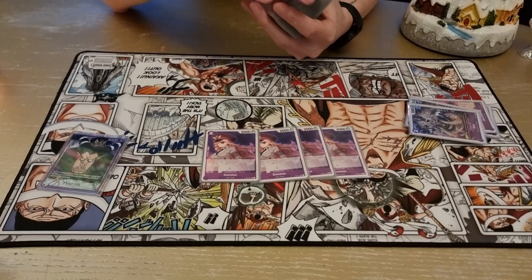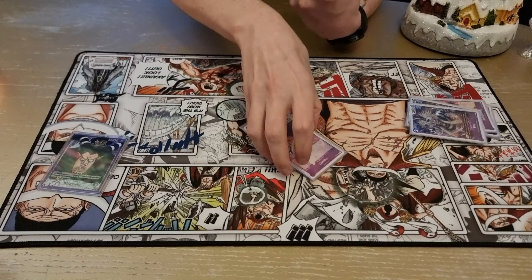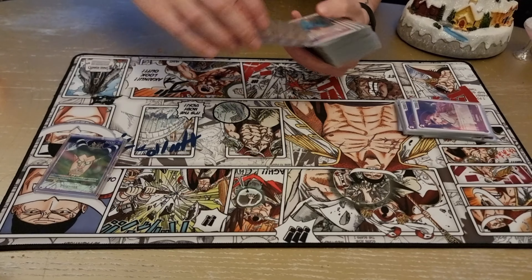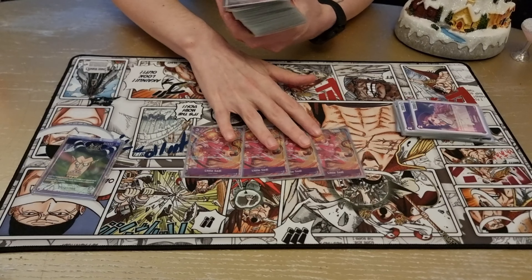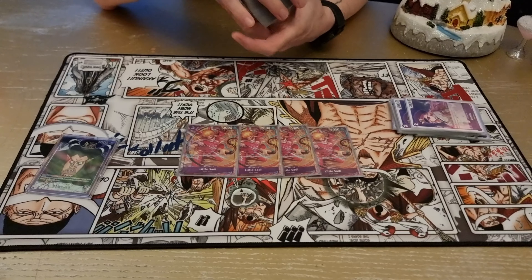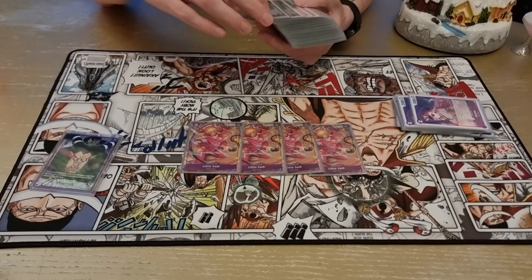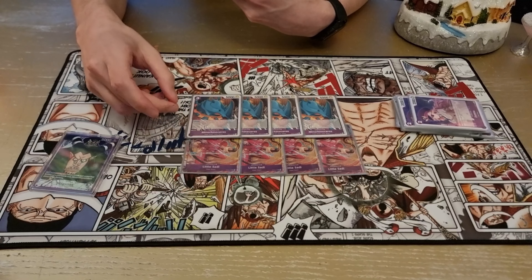Domino is searchable, so if you need any blockers instead of Queen you can just play this — search it or use the counter. For our three costs we play four times Little Saudi. In this build you want to use this as a 2k counter because you don't really have a lot of options to play it out, but if you have to go wide against some decks you can play out the Rhinosaurus.